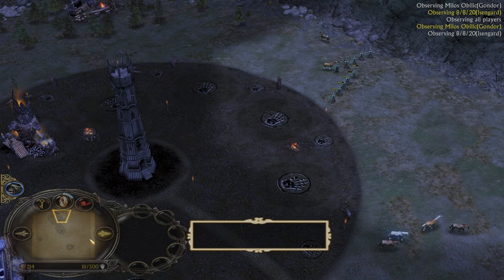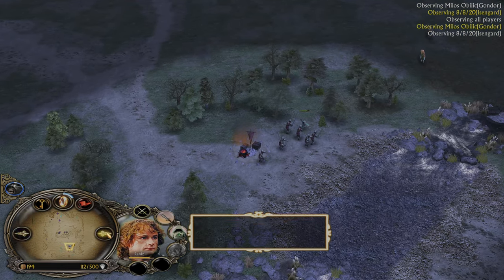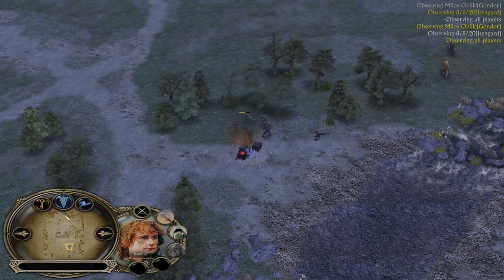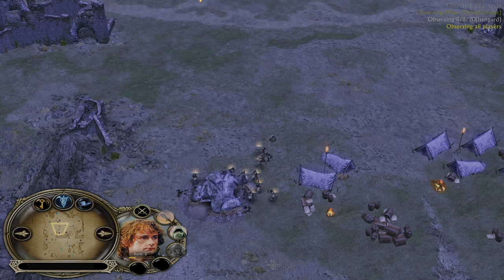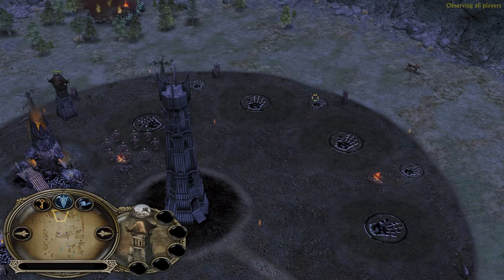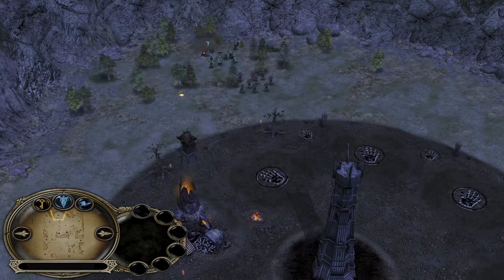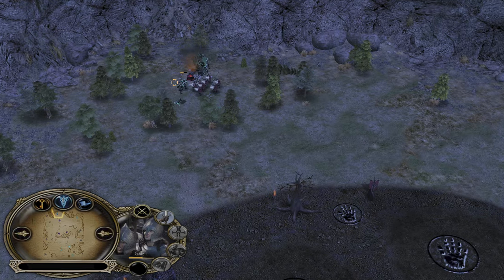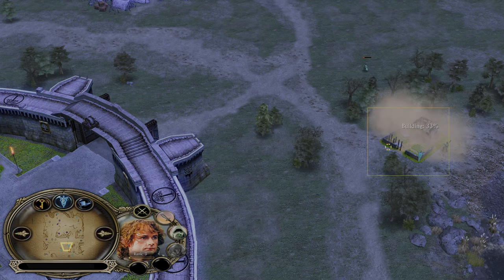Gondor didn't pick any power points just yet. He has a Blacksmith farm outside. The Hobbit can and will eventually be getting cloaked here — microing a bit, hit and run. This lumber mill will be destroyed. In the meantime, he is using war chant offensively to creep the goblin. One of the Uruks is going back to deal with this, but again, a tower really should have been built way earlier. A tower here would demolish the soldiers while they are trying to reach this area. Even now, the tower has good range and can demolish the soldiers quite easily.